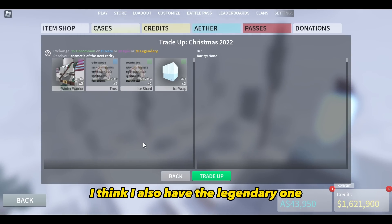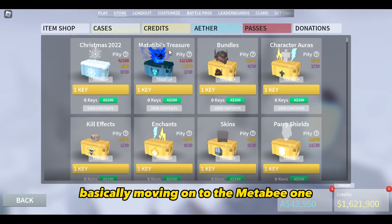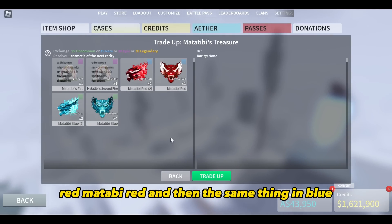I think I also have the Legendary one. That's only one Legendary, and that is called the Santa Claus, basically. Moving along to the Matabi one — I don't really have too many on that. I got the red Matabi, Matabi's second fire, Fatabi's fire, Matabi red, and then the same thing in blue.